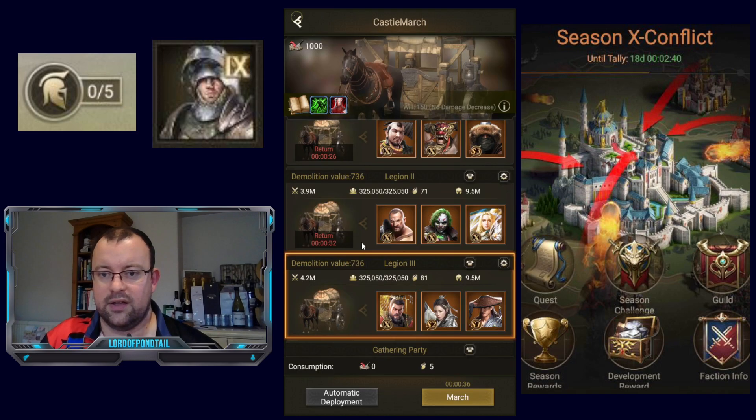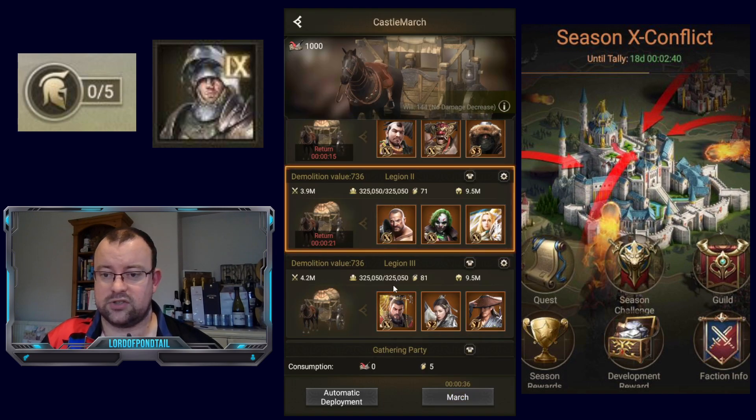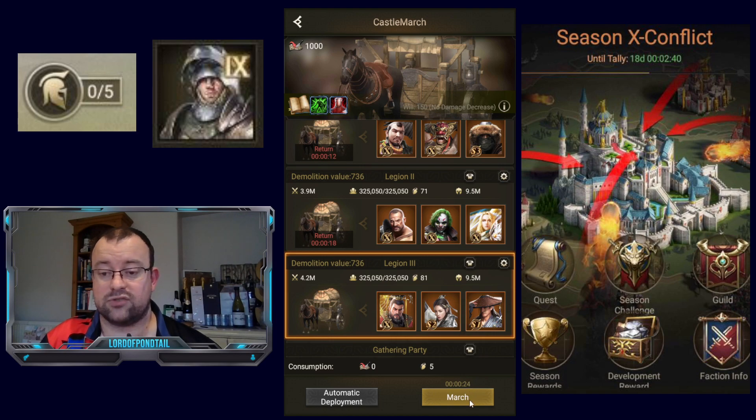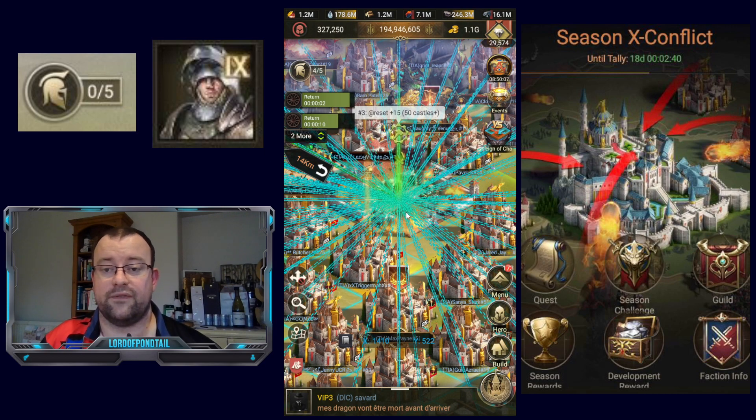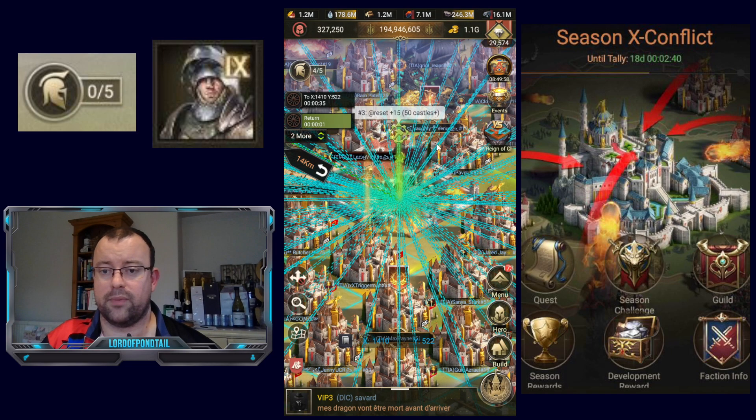If we then activate the active skill menu and choose the Rampage option, you can see it's effective for 20 minutes. Clicking off and back on, you can see that it's reducing the marching time of that Legion by 12 seconds — from 36 seconds down. So it is a really good boost. Obviously, if you are quite far away, that's going to allow you to get more marches off.